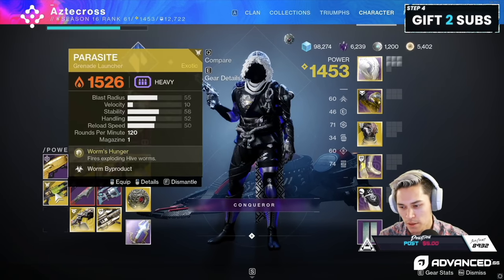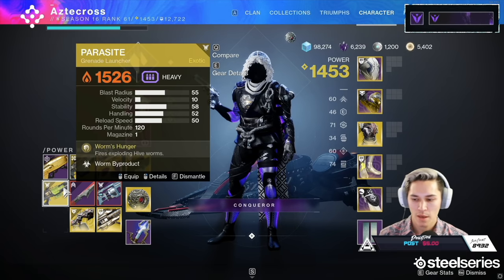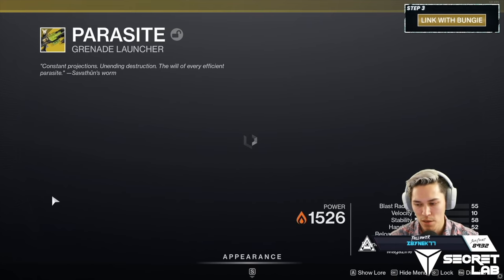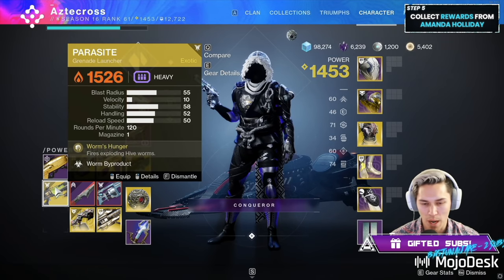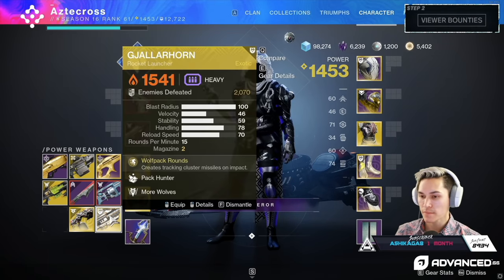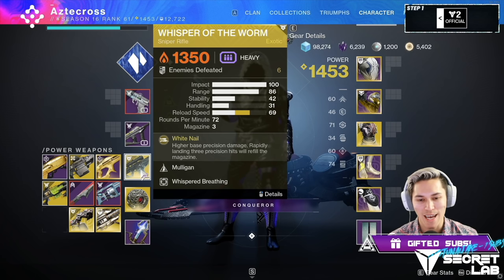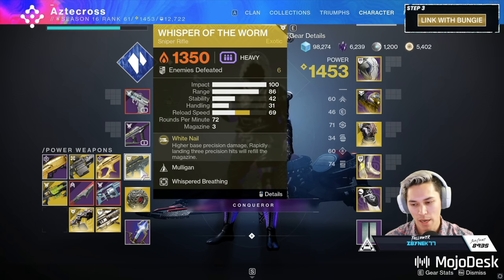Just to do a brief recap: Whisper, Gjallarhorn, Sleeper, and Parasite are all kind of neck and neck. For run-and-gun situations, if it's a very short damage phase like dealing with a champion, Parasite at times 20 with that exotic trait is just so good. I think Parasite is going to become one of my go-to options for Grandmaster Nightfalls. As for the raid coming up — if the crit is way too hard to hit, I'm going with Gjallarhorn. If it's kind of hard to hit and there's not much killing in between damage phases, maybe Sleeper. If the crit is not hard to hit at all and it's a very long damage phase window — Whisper of the Worm. We're about to break out Whisper of the Worm in a raid in 2022.